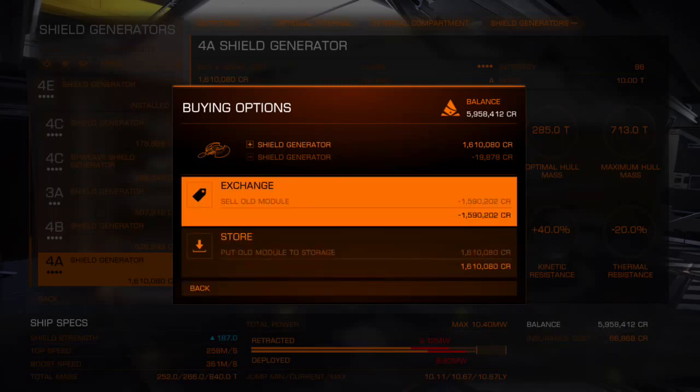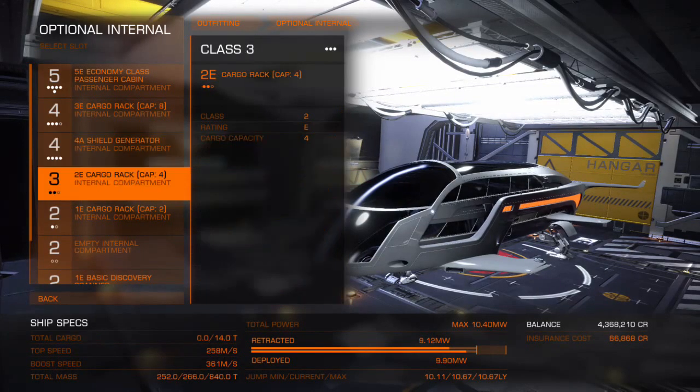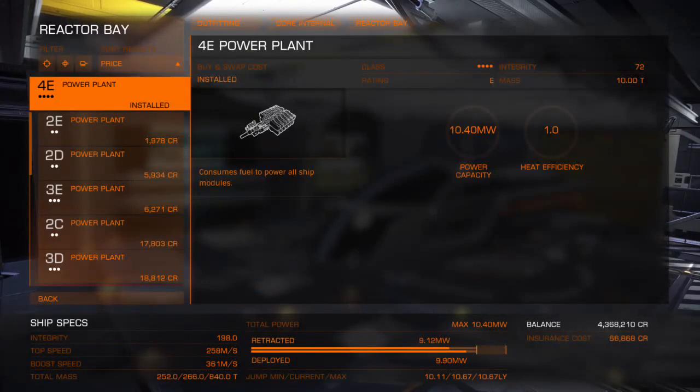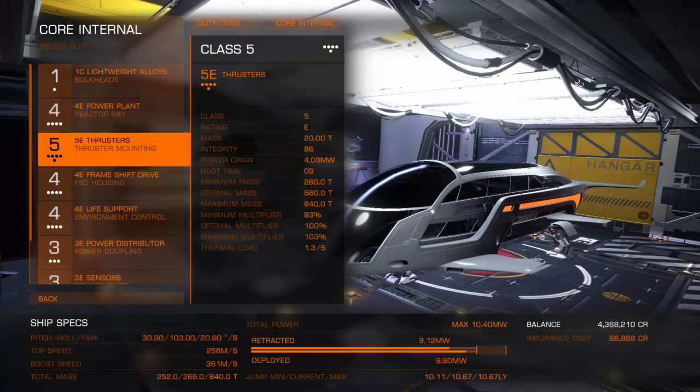Second to that is the core internal, which is your power plant — you will want to have the very best of it. The power plant stock in this thing doesn't have much. As you can see, the max is 10.4 megawatts, which is not great considering I'm already at 9.12 and I haven't even added weapons yet. They've got a 4B power plant here — it's not the best. I could have sworn they had a 4A last time. The 4B should be good enough, but I will hold off until I find a 4A because I want to build this as a long-term thing.